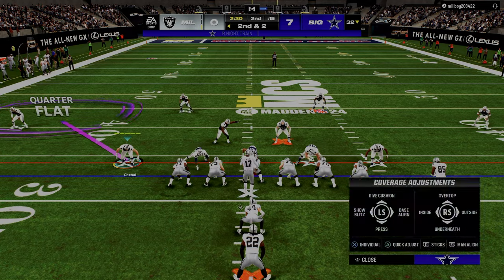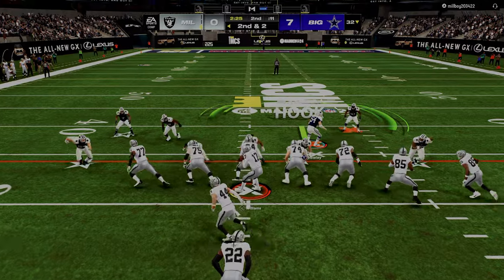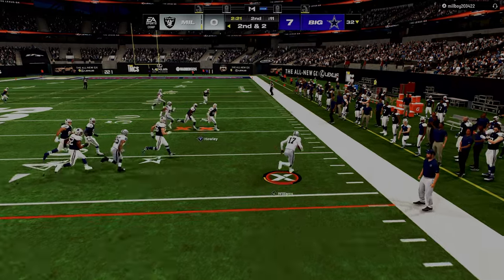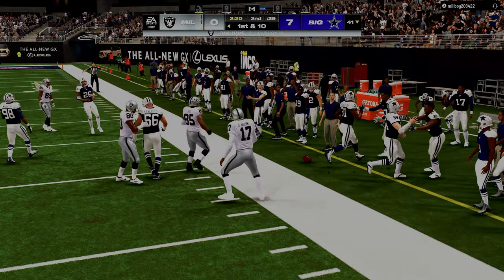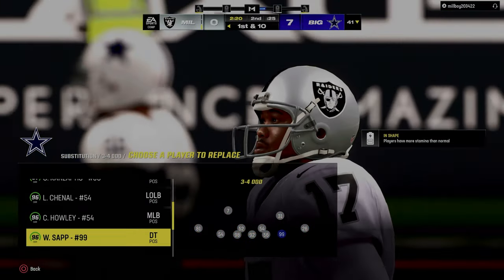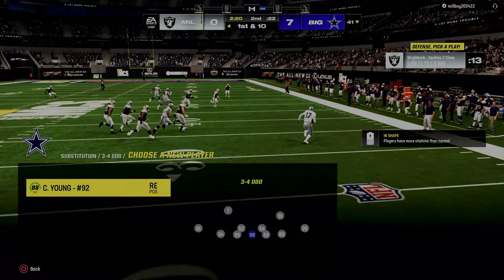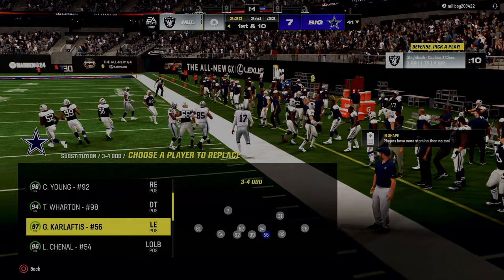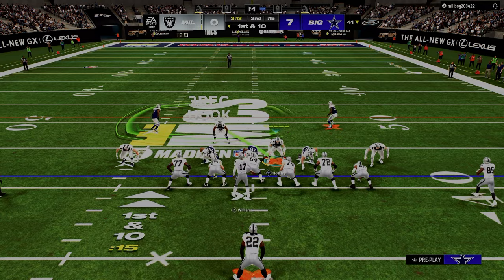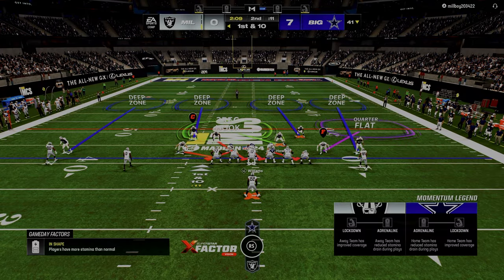So when you play somebody like this, the biggest thing here — and this is a really good principle for defense no matter what season of Madden you're playing — when you play someone that wants to just run the ball every play and kind of just Mickey Mouse their way up and down the field, it's really easy to become super frustrated and try to force them to pass or whatever. You want to be patient because people like this will always beat themselves.